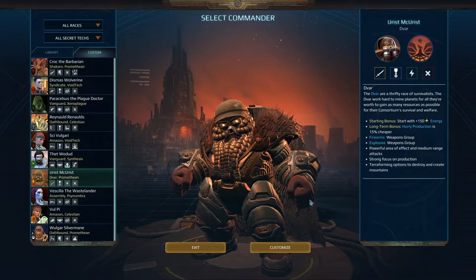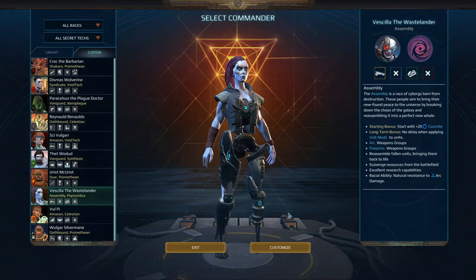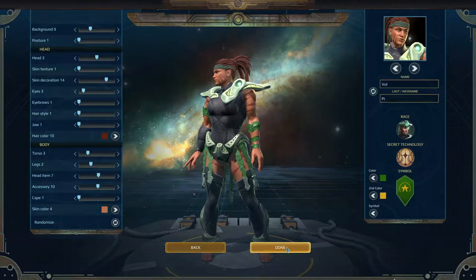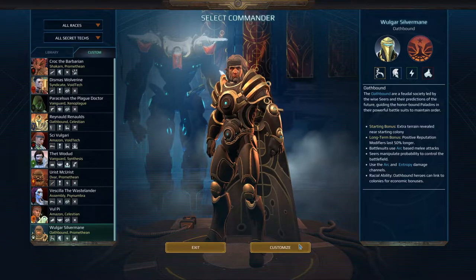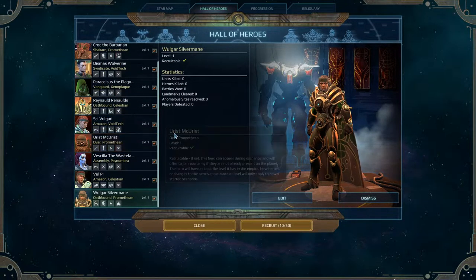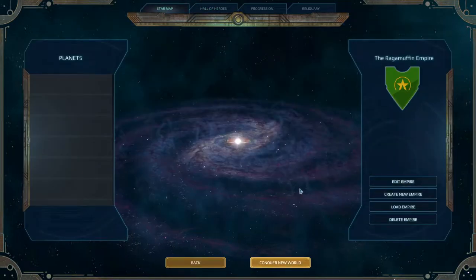We got Urist McUrist, a Devar, which is basically a dwarf, and a Promethean — which basically means he fights with fire and burns things. He likes to destroy things. Vassila the Wastelander is Assembly, basically a cyborg, using Psynumbra, which is basically dark psionic powers. We got Bulpia, another Amazon, this time a Celestian like Reynold — a little bit of healing and inspiring abilities. And finally, Woolgar Silvermane, an Oathbound like Reynold but also a Promethean, who likes to make things burn — he will perhaps get the Heavy Flamer. Alright, so we have our first group of ten heroes, ten out of fifty, locked into the current run.